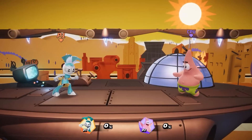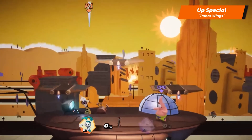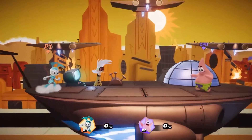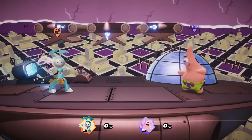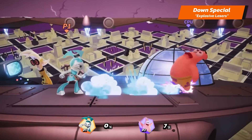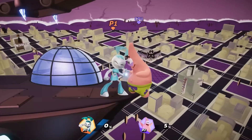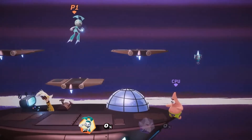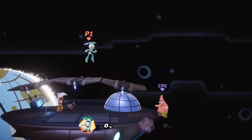Her up special is Robot Wings — she unfurls her wings, turns on the jet boosters, and lifts off. While in the air, she can move freely in any direction until the move runs out of time. And her down special is Explosive Lasers — she blasts lasers out of her eyes in a diagonal forward-moving motion. Keep in mind, her lasers only knock opponents back if they hit the ground below. While in the air, she will momentarily stop falling.